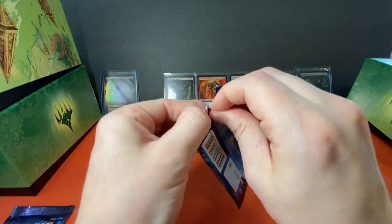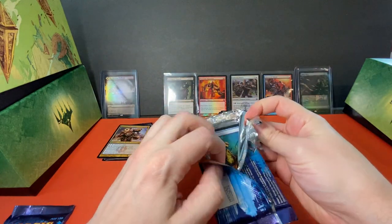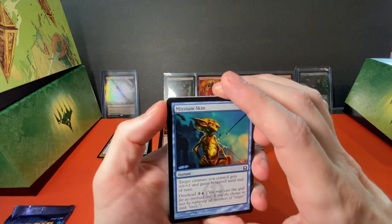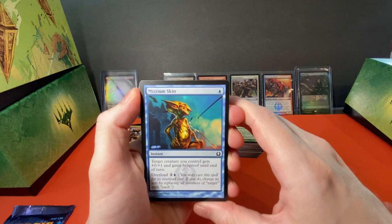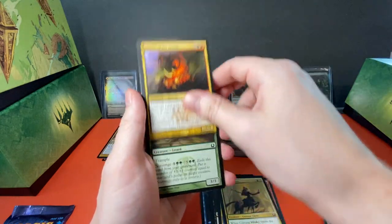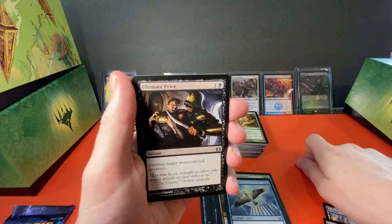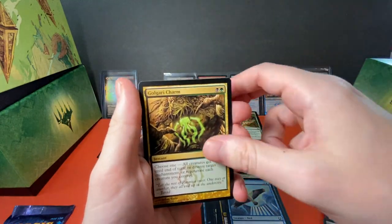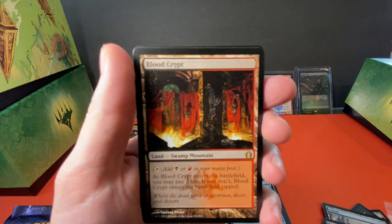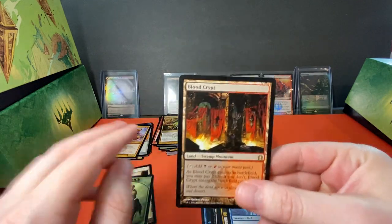Two more packs, guys. Hope everyone's enjoying this. I've pretty much only opened Zendikar Rising currently, so this is a little bit of a switch-up for me, which is very nice because I pretty much have everything I need from Zendikar Rising. Nice to get a second set of cards in the cube just to give it some variety. Pack ten: Uncommon Skymark Roc, Ultimate Price — wow, spooky — a Golgari Charm, we got one of those already, and a Blood Crypt! Wow, Shockland! Wow, the best — well, the coolest looking, in my opinion. Very cool Blood Crypt from Return to Ravnica.